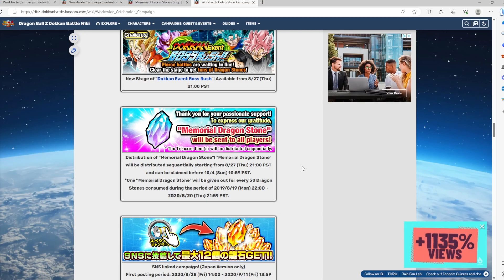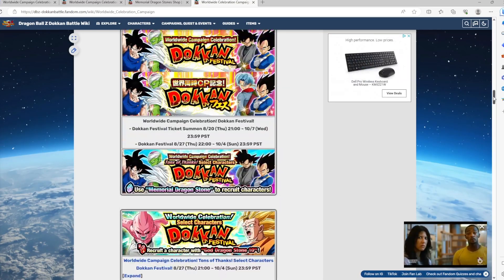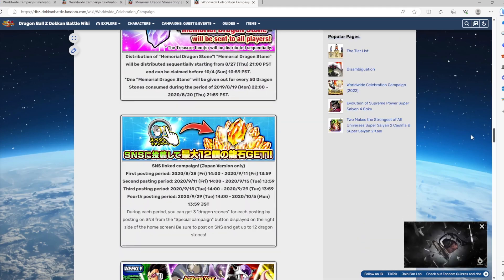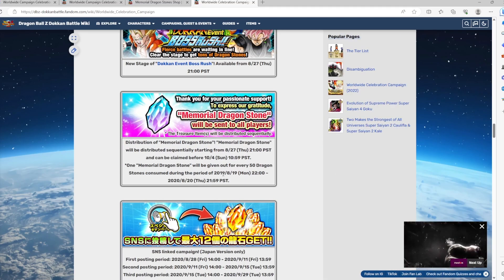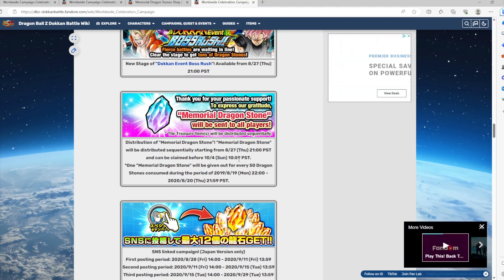Basically how it works — this is the 2019/2020 worldwide celebration — from a specific date in August you will get one memorial dragon stone for every 50 dragon stones spent in that time period. This is pretty good if you're a whale or a small dolphin.